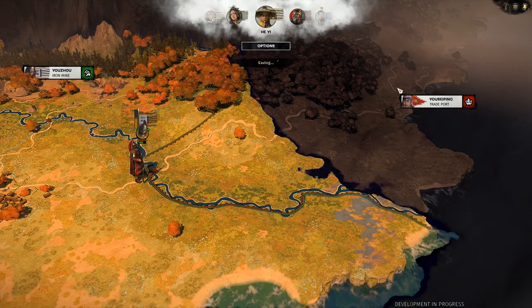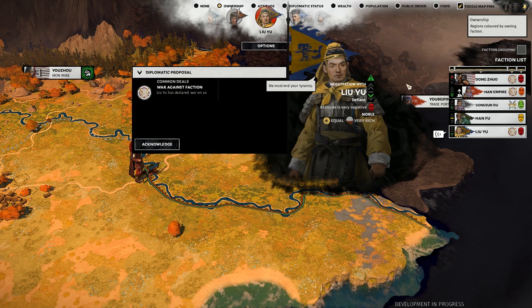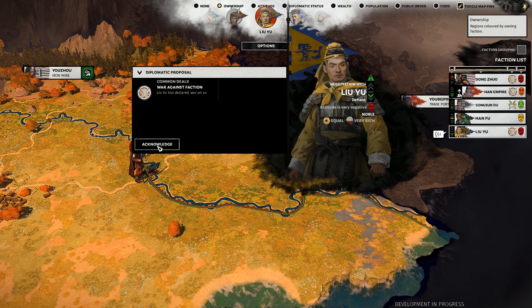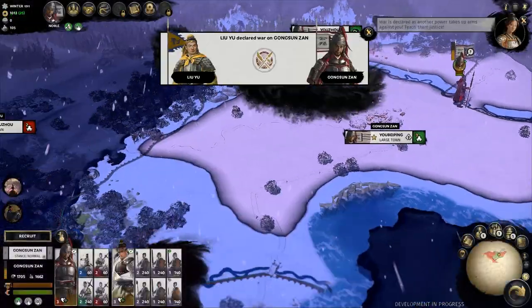But the game had other plans. When I pressed end turn, the Yellow Turban Rebellion faction on my western border declared war on me, which I apparently only had the option to acknowledge. I wished there was an 'acknowledge and insult' option — frankly, headbands are so 1980s.